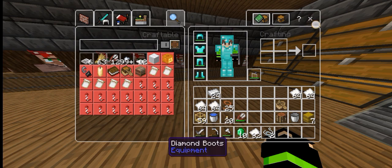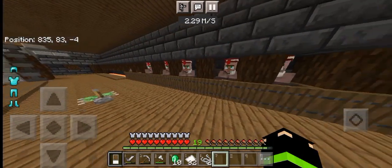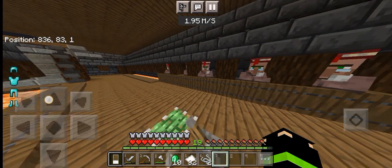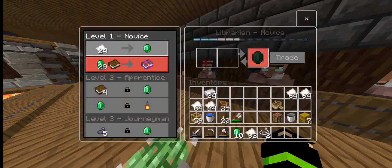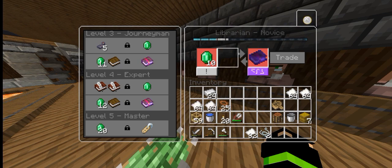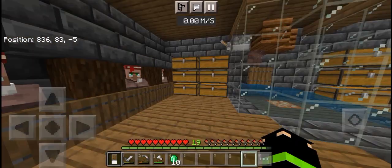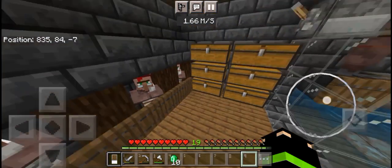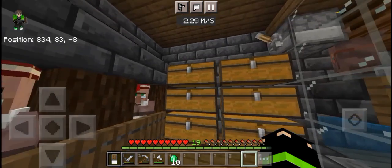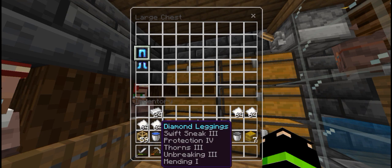We need to get the enchanted books to enchant our armor and tools. First I'm gonna enchant the armor and next the tools. I'll show you when I'm done enchanting because it's gonna take me hours. I'm finally done — let me show you now. Here in this chest — look at that!